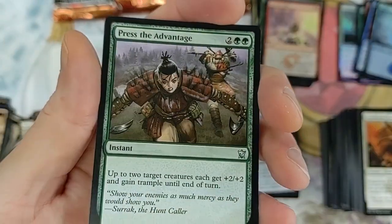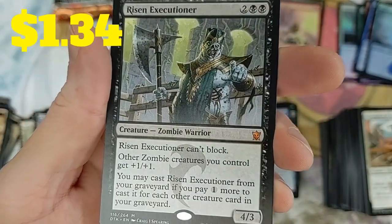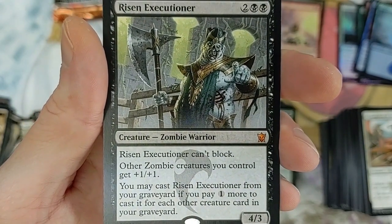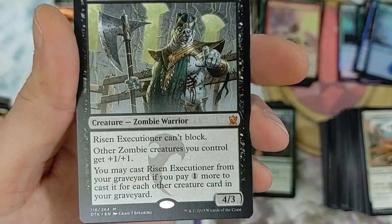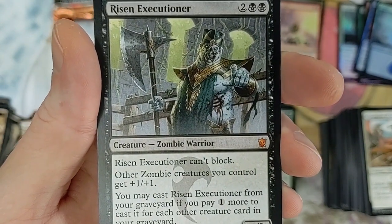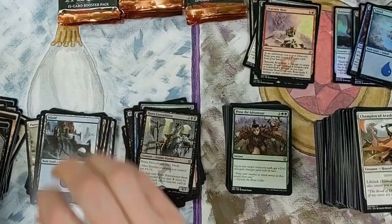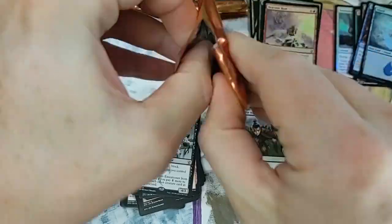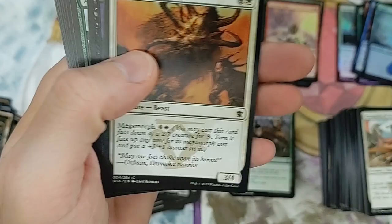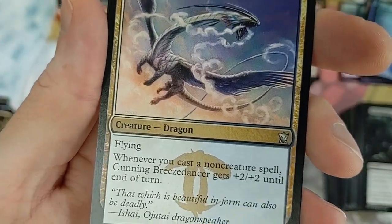Here's a mythic - other zombie creatures you control get +1/+1, it's a 4/3 but it can't block - which I don't know why they would give it that. You may cast Executioner from your graveyard if you pay one more mana for each other creature card in your graveyard. They should never have put 'can't block' on that card - biggest mistake they made. Could have given it deathtouch or done something else with it. Very disappointing.